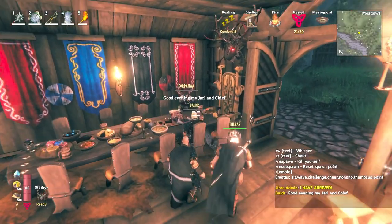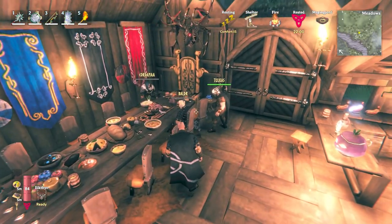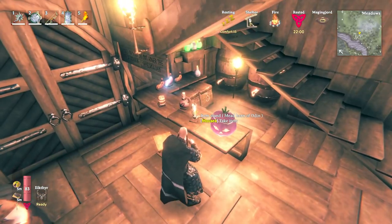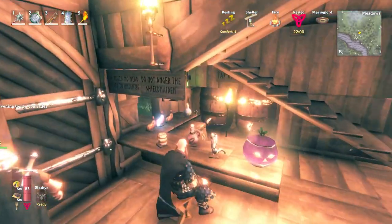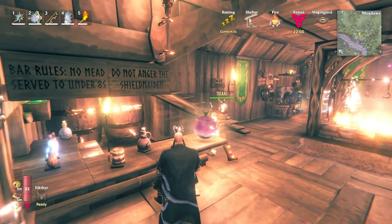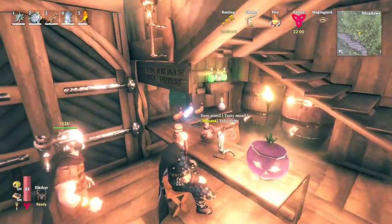We've got Boulder and Kordama hanging out, having a meal. Look at this — a mead horn of Odin, a Jacko turnip, a selection of wines and mead. Got some bar rules here: no mead served to under eights, and do not anger the shield maiden.